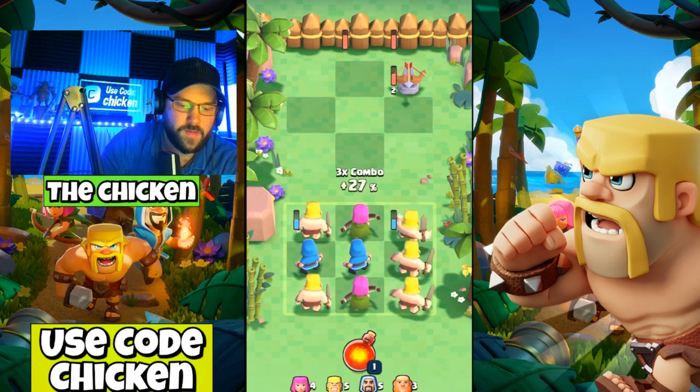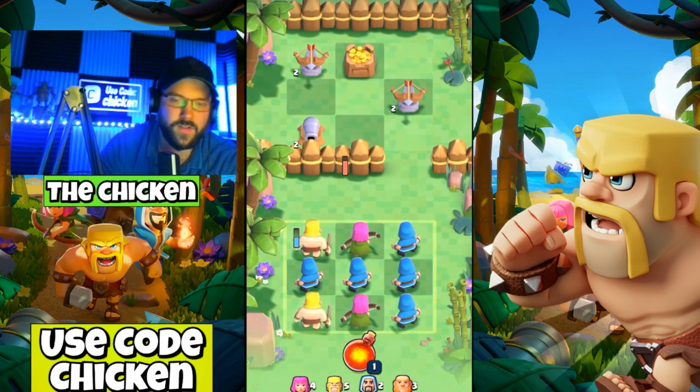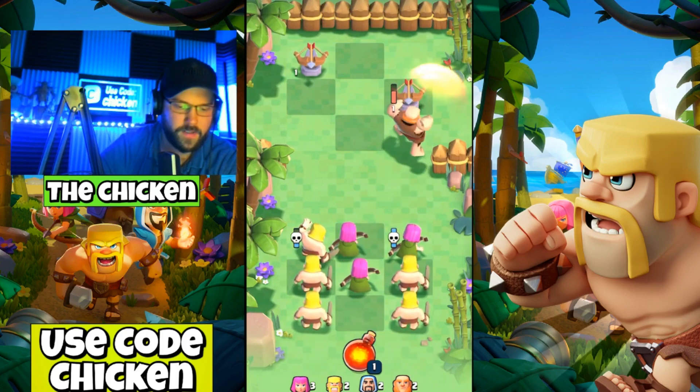Look at that expo — we got three barbs lined up in perfect order, take down this expo, and boom! You can actually work on the next wall of the next battle in the first battle. Look at this — we got five wizards here: one, two, three, four, five. Let's use a giant because I didn't really get to see what he did.